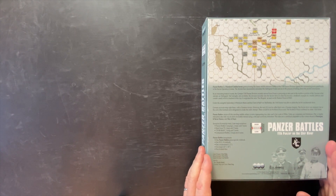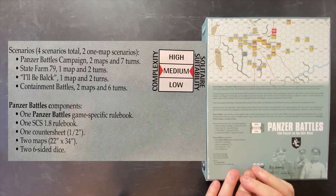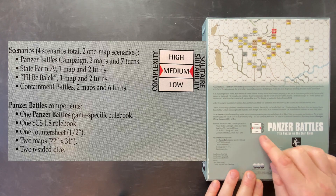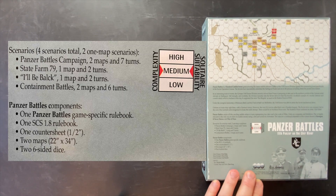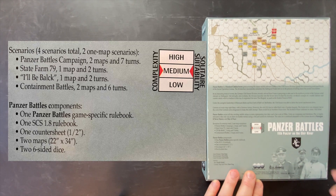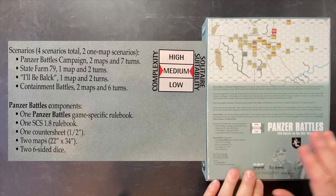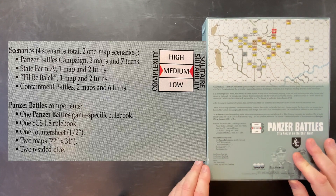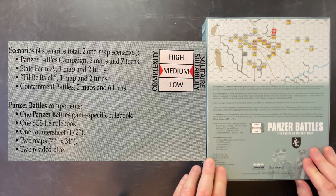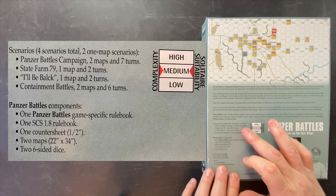The scale here is two to three days per turn, 500 meters per hex. Looking at the back, complexity is medium, which I feel is pretty accurate. I would even argue this one is a little bit easier within the Standard Combat Series than, say, Africa Corps. Solitaire suitability is medium — you'll be playing both sides, as there aren't any specific solitaire rules. The back of the box mentions four scenarios, though I think you could argue there are five, which we'll see as we dig in.